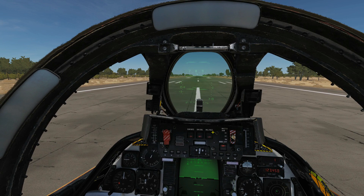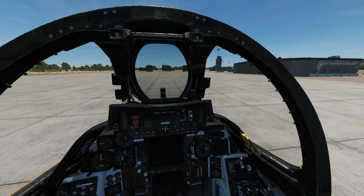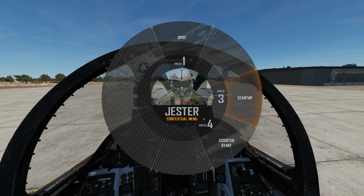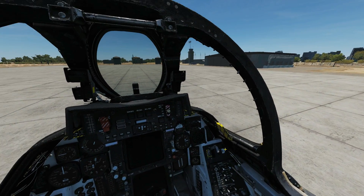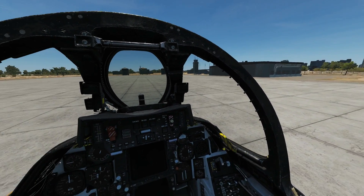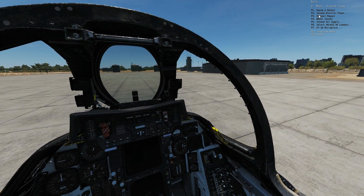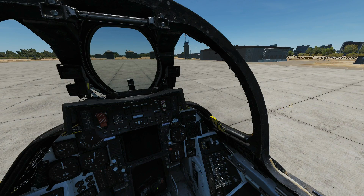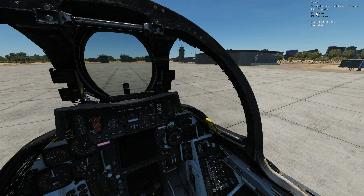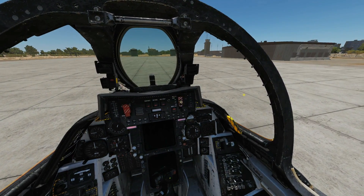Now let's show Jester being proactive during a cold startup. We press A and can choose startup or assisted startup — let's try assisted first. Jester tells us there's no external air and power, so we open the comms menu, go to ground crew, select ground power on, and then connect ground air supply. The ground crew confirms both are connected.